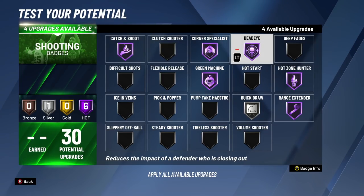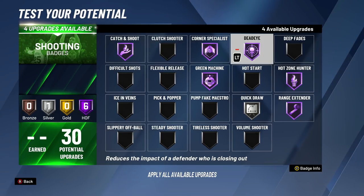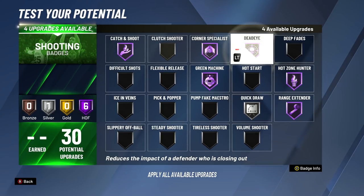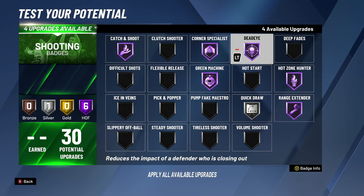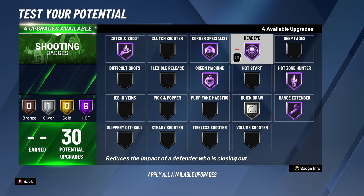Anytime somebody's trying to contest you closing out — as long as it's a closeout — Dead Eye is going to reduce that. If they're dead in your face, Dead Eye isn't always going to affect that — that's more towards Steady Shooter if you're shooting dead in people's faces. But Dead Eye can still work when people are trying to bait you, not dead in your face but closing out to some extent. At Hall of Fame Dead Eye, you can green at a 75% likely contest — as long as they had to contest you in any way it's going to reduce the effect of intimidating, making a big difference on anyone trying to close out and get a contest.